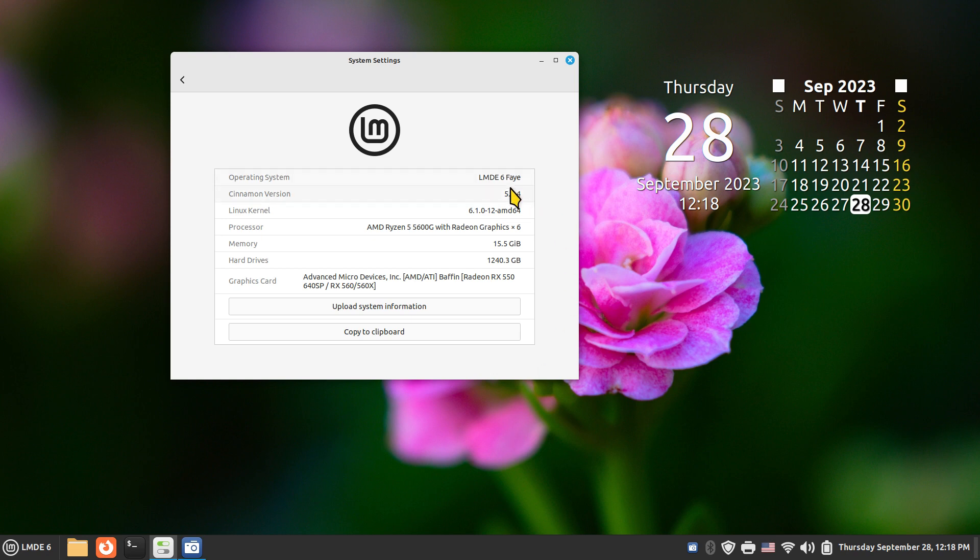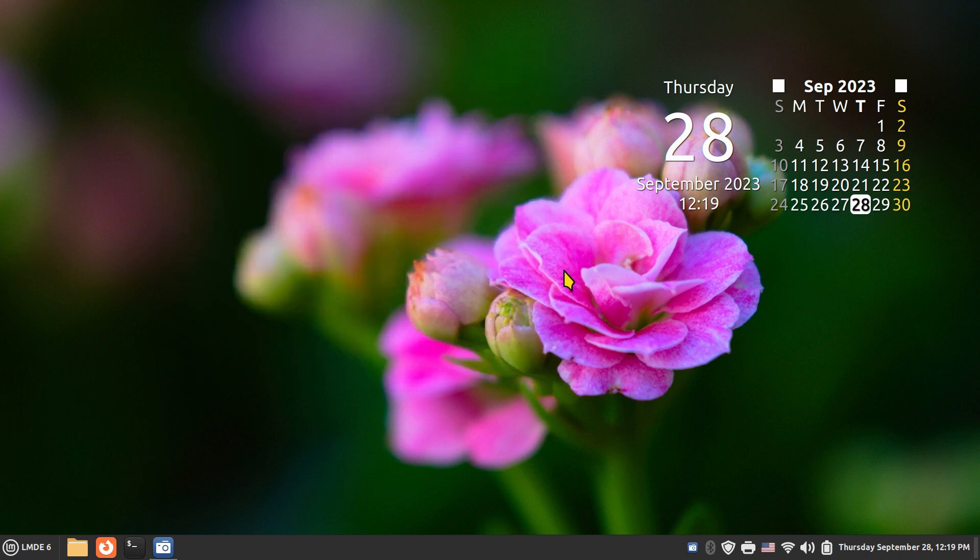LMDE stands for Linux Mint Debian Edition, version 6. The codename is Faye. It uses Cinnamon version 5.8.4 and a 6.1 series kernel. You can find minimum specifications on the Linux Mint website. Today I'm using an AMD Ryzen 5 with an AMD graphics card and a bit more RAM than normal. Most of what I cover is for a tower computer, not a laptop.